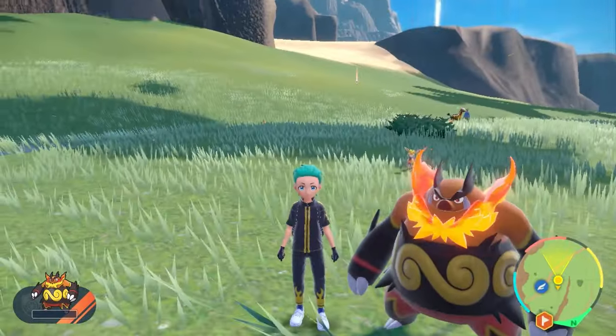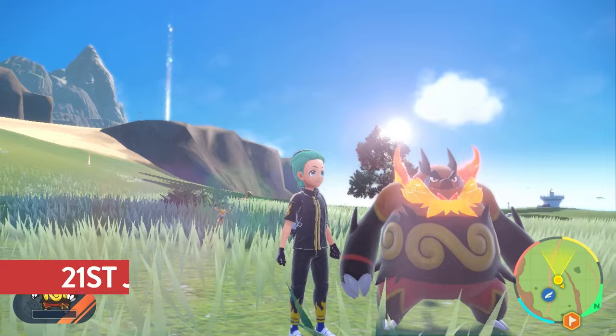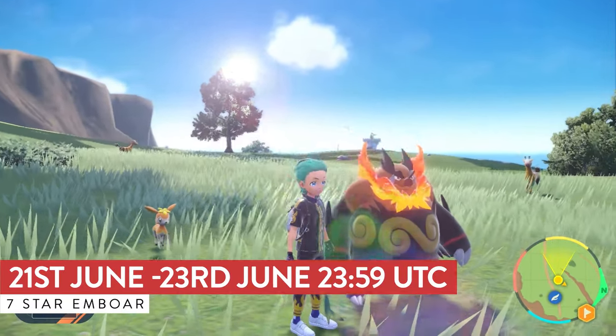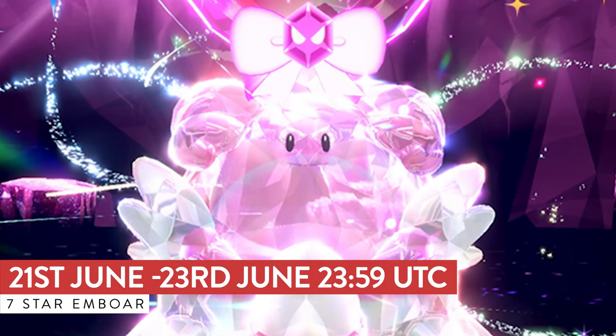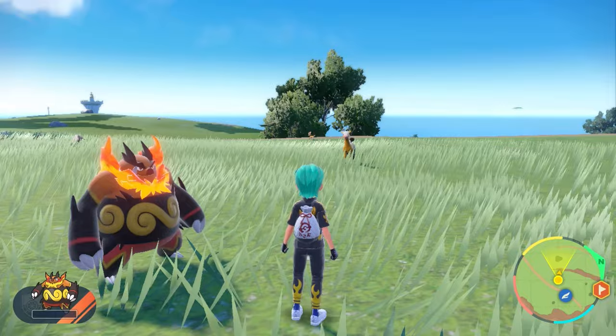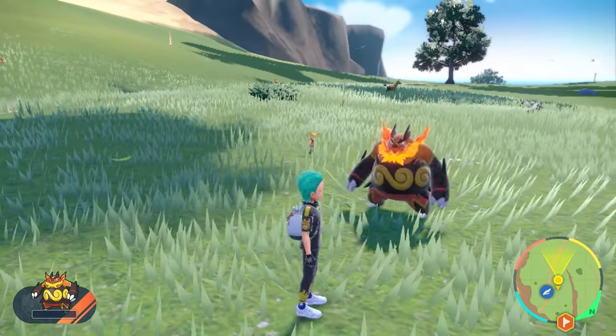The 7-star Terror Raid event for Embo is returning this weekend. It is going to be running from the 21st of June until the 23rd, and it will be accompanied by the 5-star Terror Raid Spotlight events for Blissey. It's going to give out a lot of large and XL candies, as well as Terror Shards. The Embo, for its second time out, is going to offer up a lot of high-cost items, including Herba Mystica.